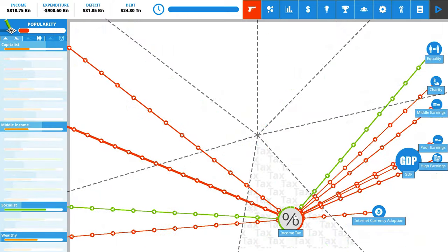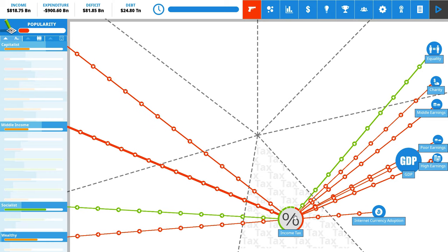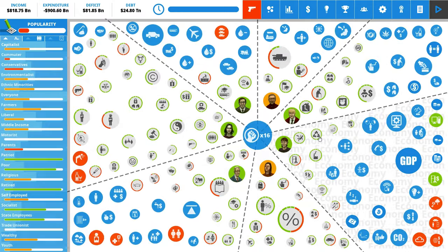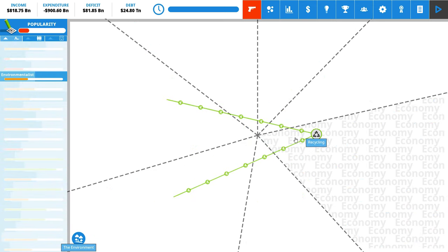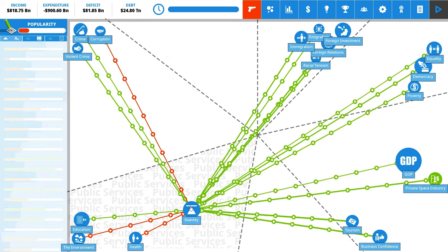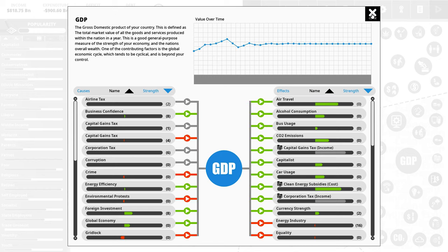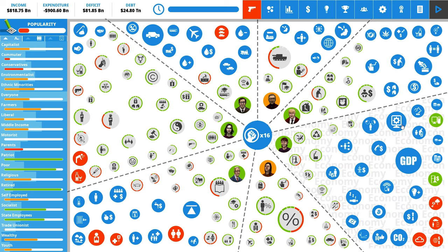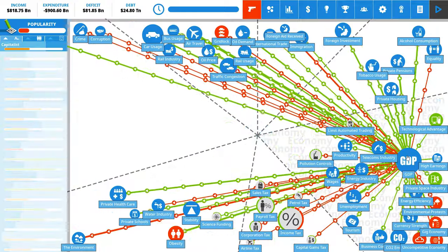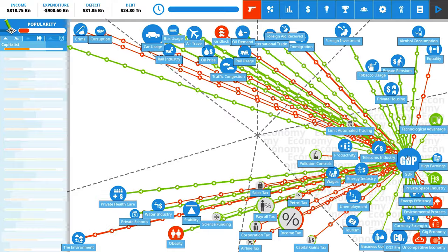Let's look at something like income tax - it has a lot more effects: equality, charity, middle earnings, poor earnings, high earnings, GDP, internet currency adoption. It's reducing the happiness of middle income people. Other aspects, like recycling, are helping the environment. These blue circles represent certain variables - things going on in your economy. GDP is the state of our economy; we can't directly change it, but we can change all the laws flowing into it. GDP is one of the most central things connected to pretty much everything.